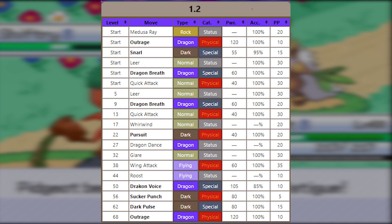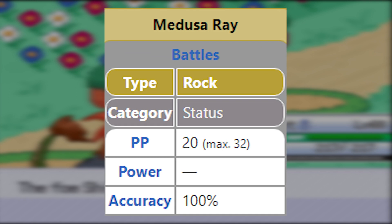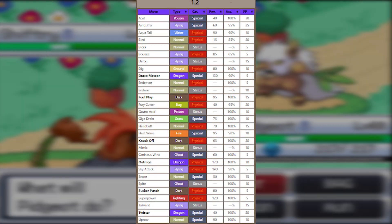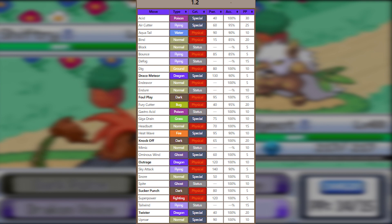Delta Pidgeot will learn Dragon, Normal, Dark, and a couple of Flying moves by level up. It has a signature move called Medusa Ray, which changes your opponent's typing to Pure Rock. Since it's a Dragon type, Delta Pidgeot has a wide variety of coverage moves by TM and Move Tutor, both physical and special.